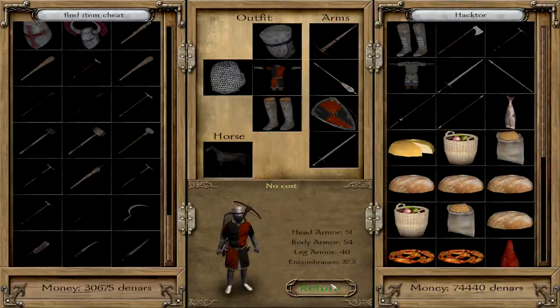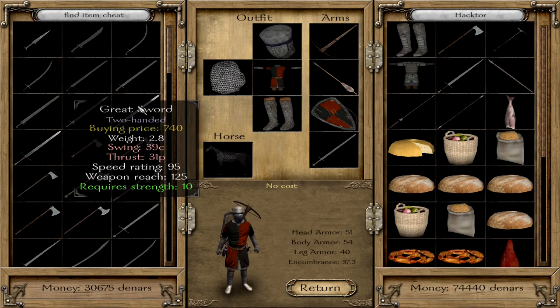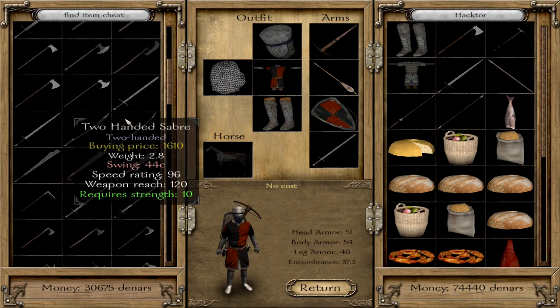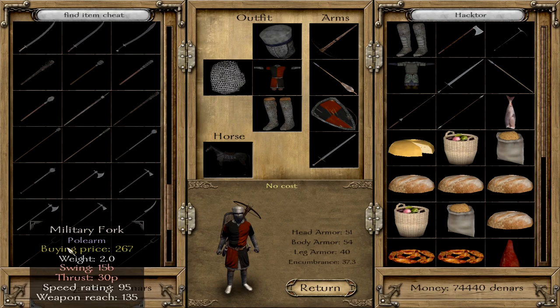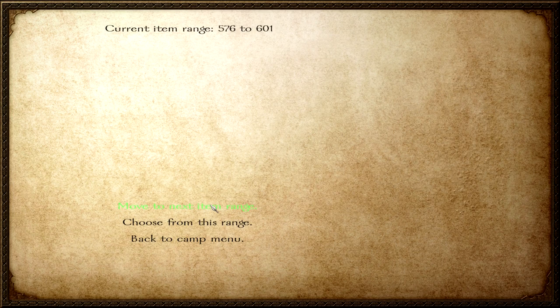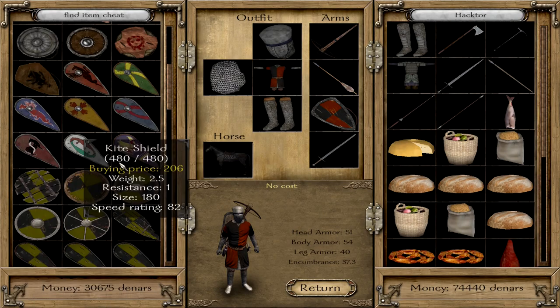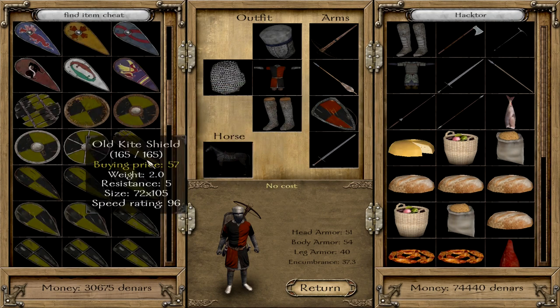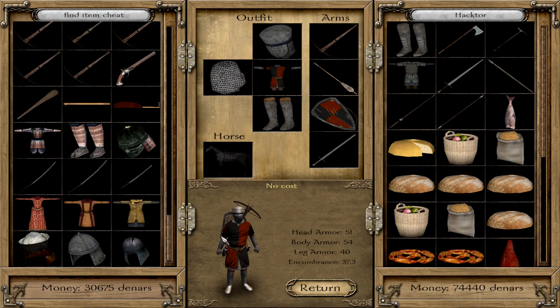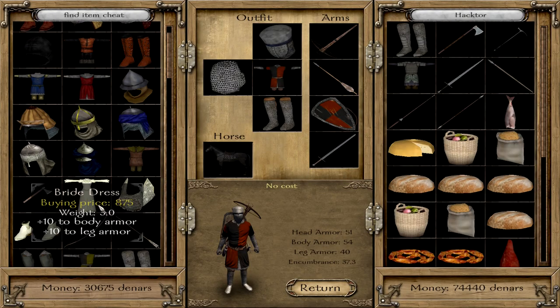Now we are starting to get to the weapons. The interesting weapons are on this page — items 384 to 479. Because now we get daggers, scimitars, one-handed weapons, but also two-handed pole arms and such. And if you over-skip the page you wanted, you just move to the next page and you start from zero and navigate again to the page you wanted. There are also really, really good items here.